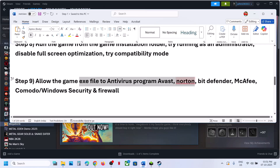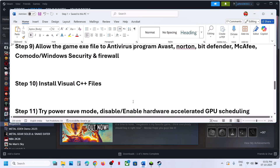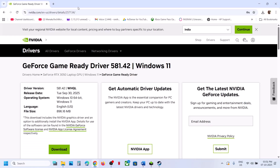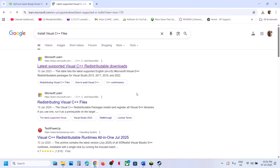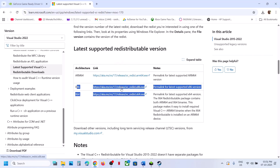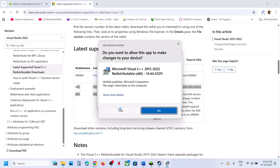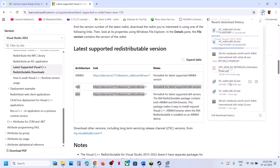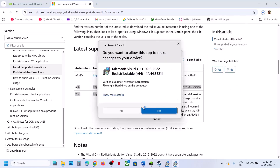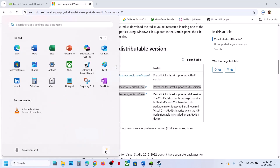Still not working? If you have any third-party antivirus such as Avast, Norton, Bitdefender, or McAfee, allow the game exe file in that antivirus program. The next step is to install the Visual C++ redistributables. Go to the Microsoft website and install both the x86 and x64 versions. Download and run both exe files. If you see a Repair option, choose Repair; if you see Install, click Install. Once both are installed, restart your computer and check.